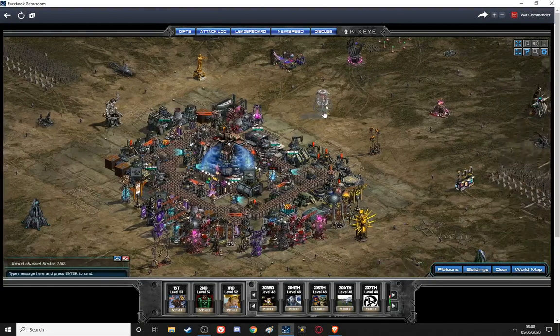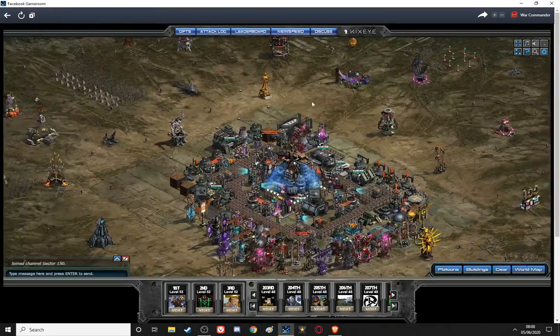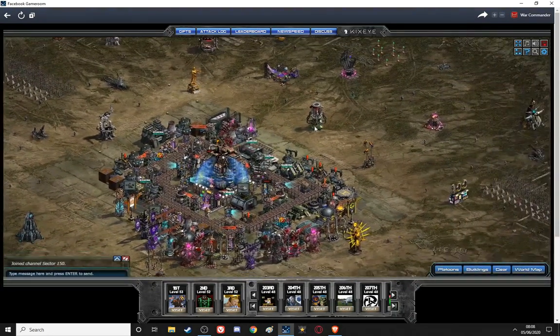Good morning Commanders. I just wanted to give a quick update on the keyboard hotkeys. As you can see my spacebar still works — that always works — but if I push A, you can't attack-move. You can't use any of the keyboard hotkeys; Shift+1 doesn't work, Shift+2 to make small platoons doesn't work.